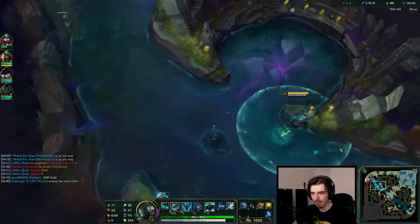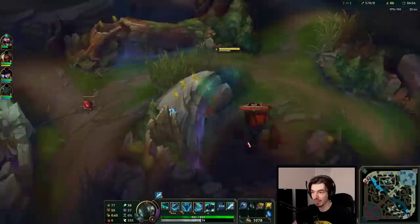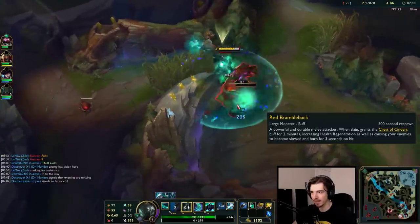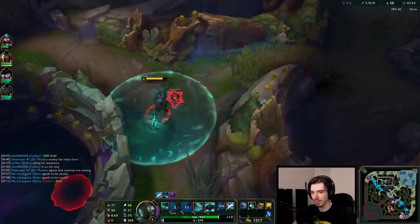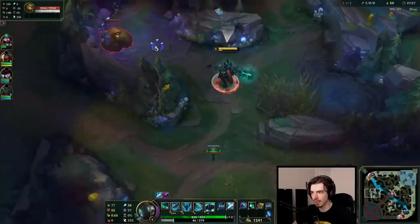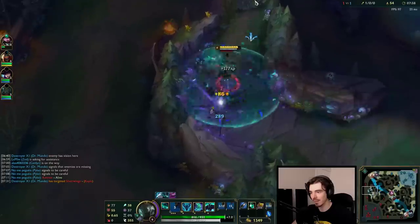We've got a Scuttle Crab — we're using our E on the crab to break the armor and magic resist so it dies faster. I'm ahead of Lee Sin on levels. I'm going into the top jungle — Lee Sin is still on the bot side. Top is definitely gankable, but kind of hard with that ward there. This is a level 6 camp so I should still get a lot of XP. I wouldn't take a level 1 camp because I'd just be resetting the XP for Lee Sin. I can tell it's level 6 by looking at the top left when you click on it.